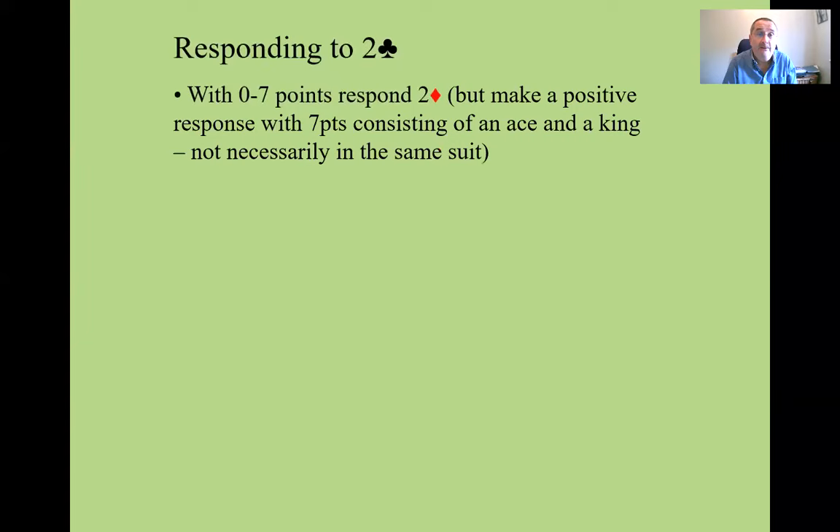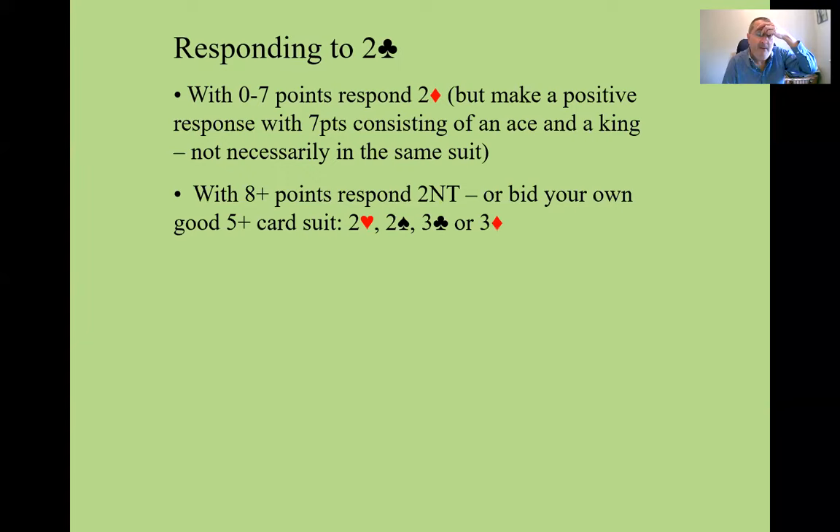But if you have seven points consisting of an ace and a king, then it's normal to treat that as a positive bid — something other than two diamonds. If you do have eight points, you either respond two no trump to show that, or you bid your own good suit: two hearts, two spades, three clubs, or three diamonds. That would be a natural bid. You don't bid in the minors that often, but it should show your own good five-card suit at least.